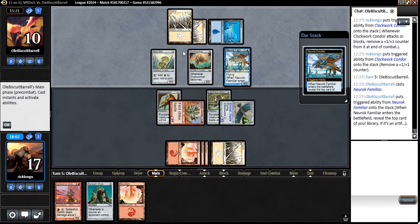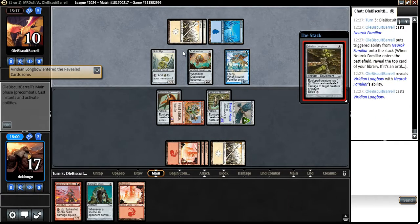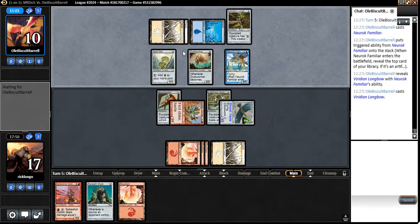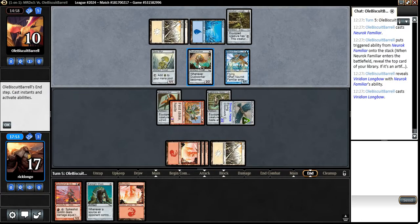New Rock Familiar — and a Viridian Longbow. That's very annoying. Too bad he's not going to have any creatures to play it on. Let's see if he attacks — he's probably going to attack with the Dusk Worker because he's not going to block anything with it. It's when it becomes blocked, not when it blocks.